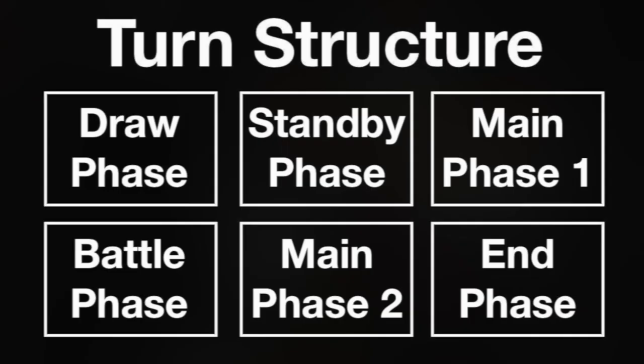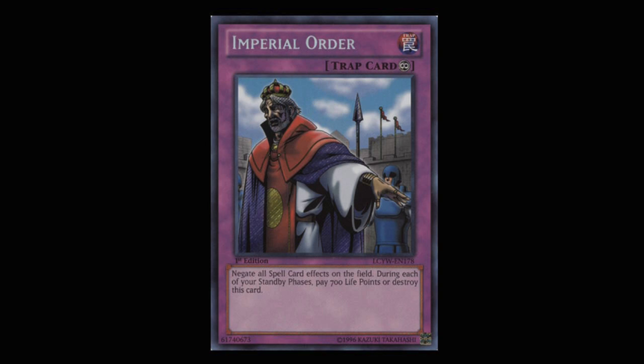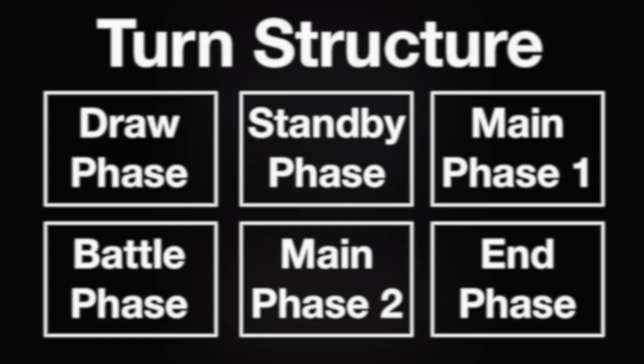Next is the standby phase. A majority of the time, this phase is often quickly passed over. Similar to the draw phase, players have the ability to activate quick play spell cards and trap cards before moving into main phase 1. However, some cards have effects that activate or maintenance costs that need to be fulfilled during the standby phase. For example, let's take a look at the continuous trap card Imperial Order. It reads: 'Negate all spell card effects on the field. During each of your standby phases, pay 700 life points or destroy this card.' So during your standby phase, you are required to pay 700 life points. If you choose not to or are unable to pay, then Imperial Order is destroyed and sent to the graveyard.